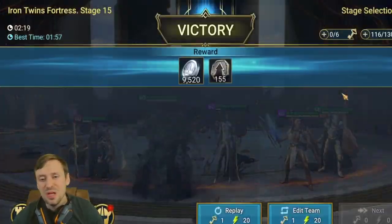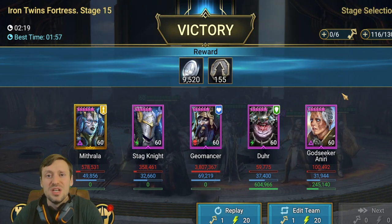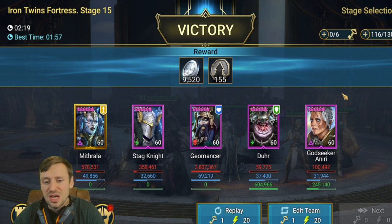Geomancer — I think everyone's using him for this. Obviously his HP burn does loads of damage, but it's mainly his passive which is just pumping out all that damage and killing the boss. Look at this — 3.8 million damage from Geomancer. He is essential for this and pretty much everyone is using him for Iron Twins.